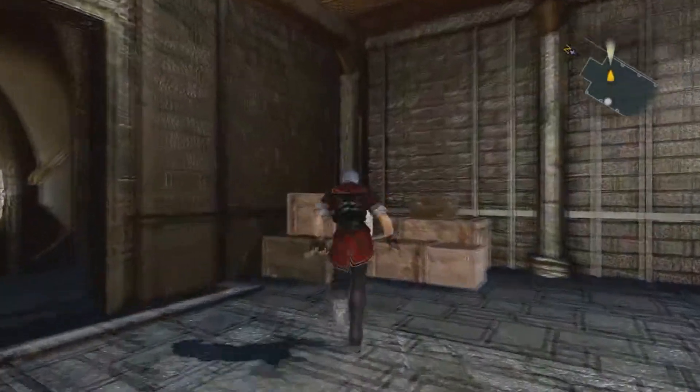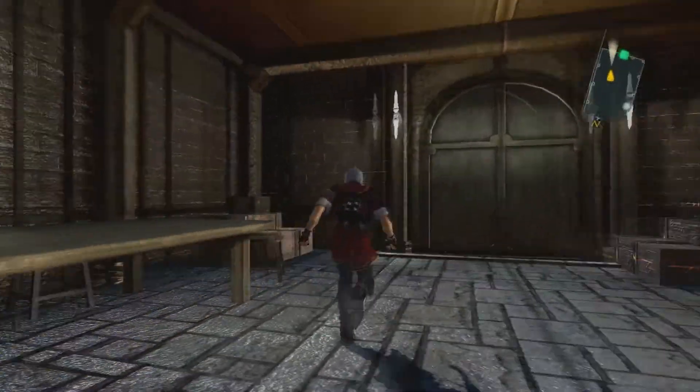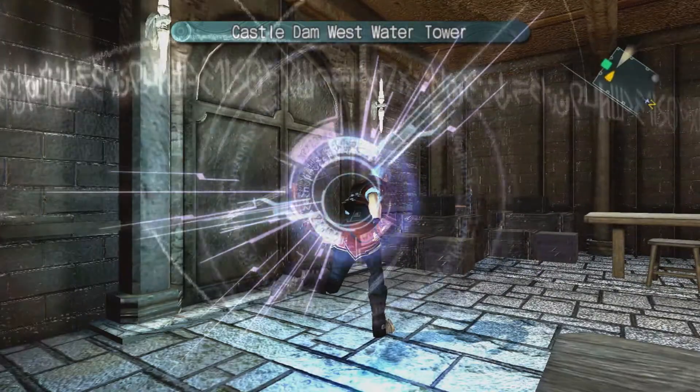Let's get some boxes. Speed Gem. Clear out the boxes and get as many gems as we can — force synthesizing.